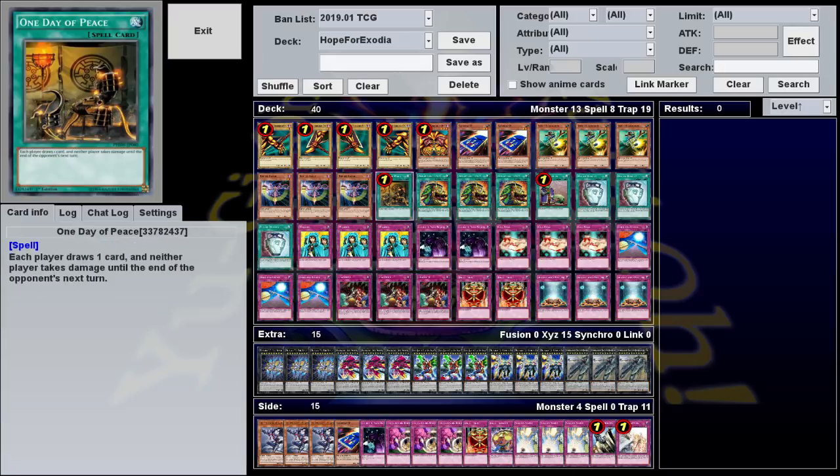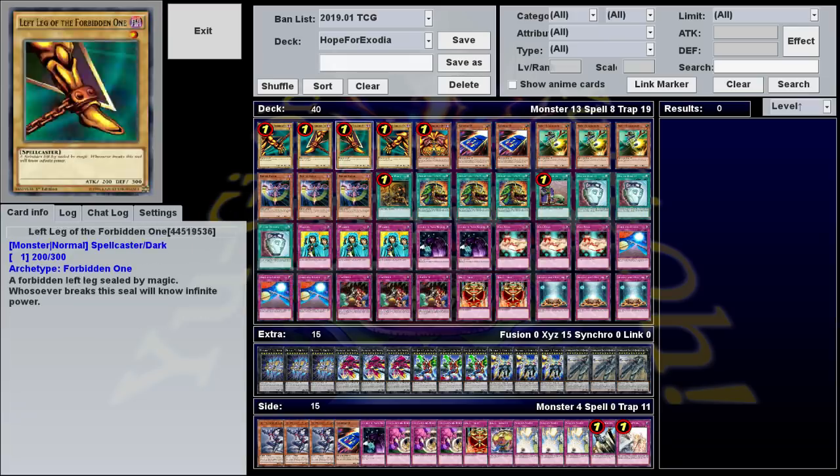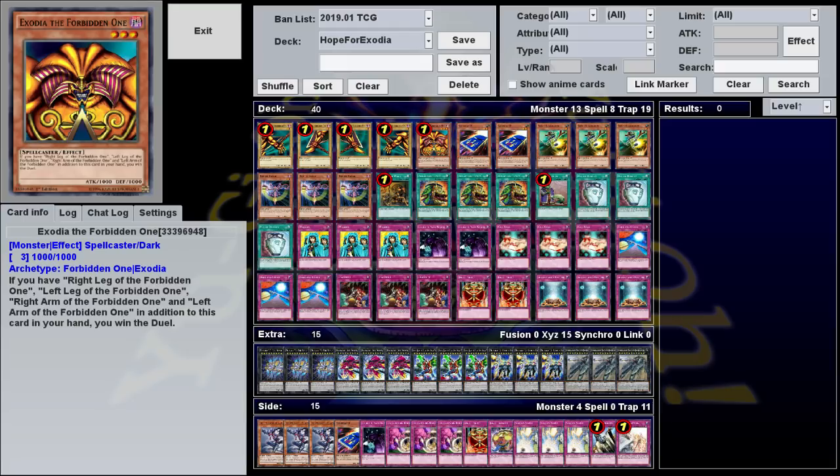His version of the deck famously played One Day of Peace at 3, and I'm pretty sure it had something to do with why that card got banned. Since then, a lot of people have made different variants of this deck using whatever new draw power and stall cards come out. None of those later versions have achieved the heights of meta relevance like the original did, but that hasn't stopped people from continuing to try.